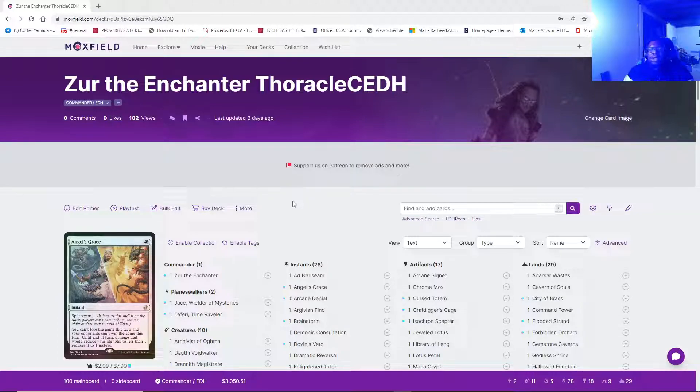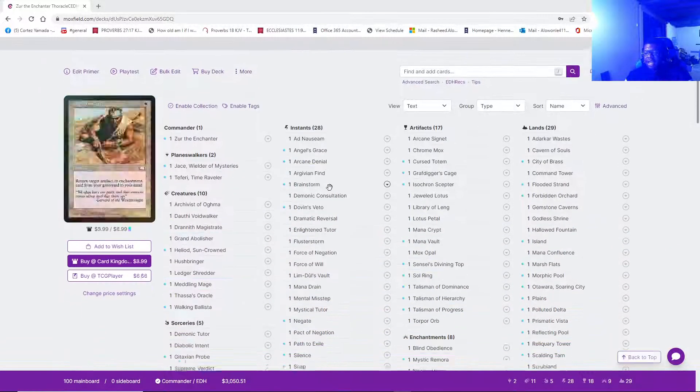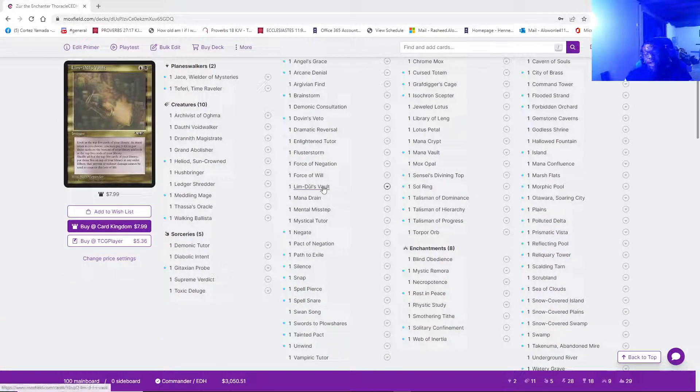First, the card that I added: Limdo's Vault. Limdo's Vault is fantastic. In the previous video I said I was going to add it, give it a shot, and come back to say whether it worked really well or was garbage. I'm going to be a hundred percent honest — Limdo's Vault is a fantastic card. Ten out of ten, would recommend.